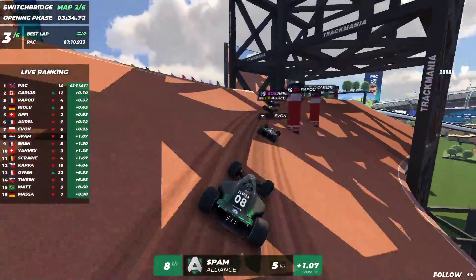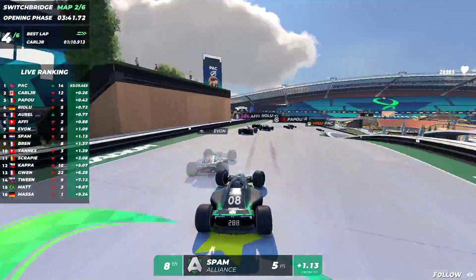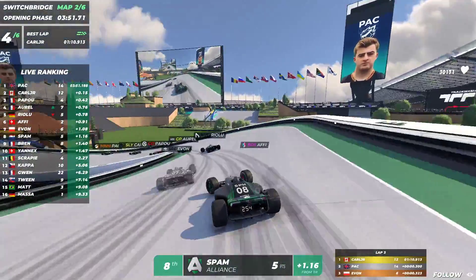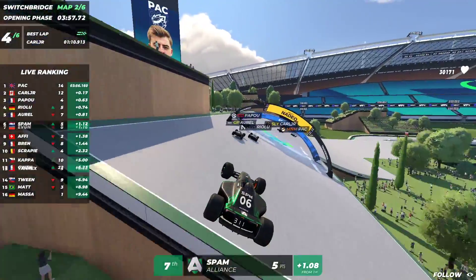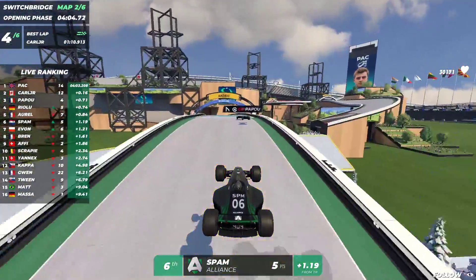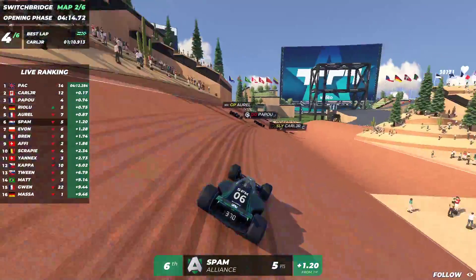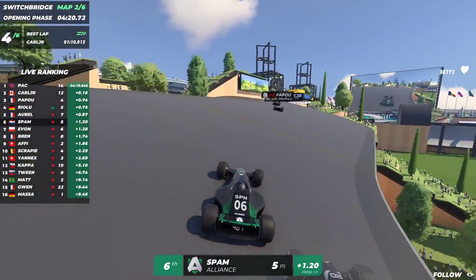Bren listening to my advice and going for the overtake on spam. Players are pushing as hard as possible since no points are lost here — you want to go for the 20-pointer. Spam with a nice low jump going for overtakes on Evan as well, Bren also being left behind. Evan goes quite wide — opportunity for spam to go for the overtake on the start block; he comes quite a bit closer. Carl Jr. with the best lap so far, Pack still in the lead, Carl Jr. second. Pack and Carl Jr. — two titans of the game, both former world champions — are shining in this TMGL step.